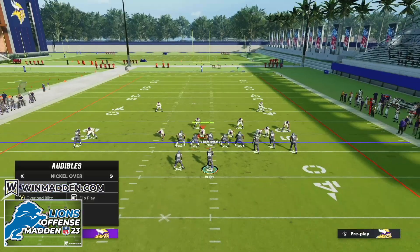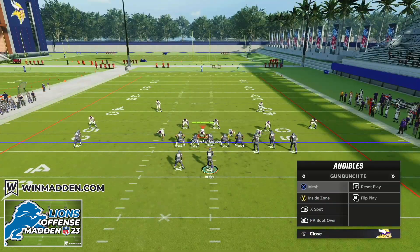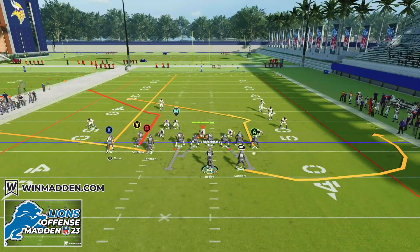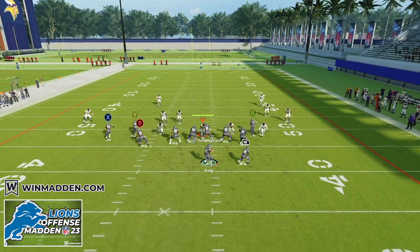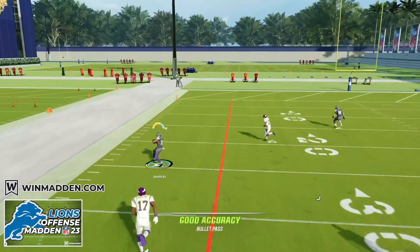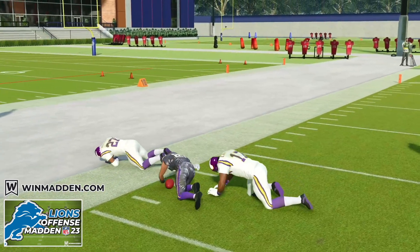X Spot also works against a cover two zone defense. We quickly audible to X Spot, put X on a fade route, snap this football as quickly as possible, and we've got Y for a huge gain up the sideline against both cover two and cover three zone defense.